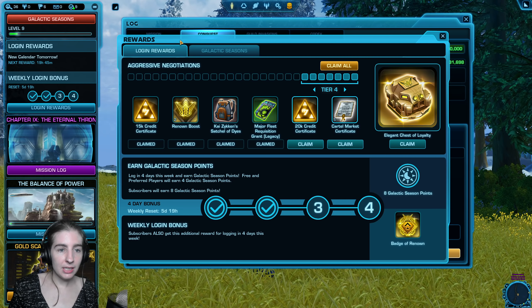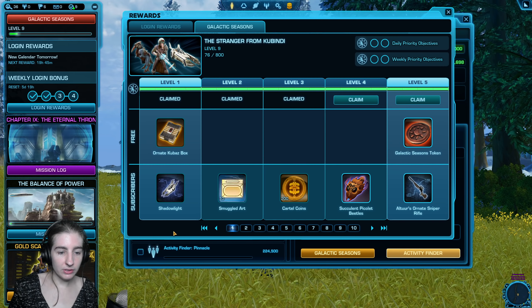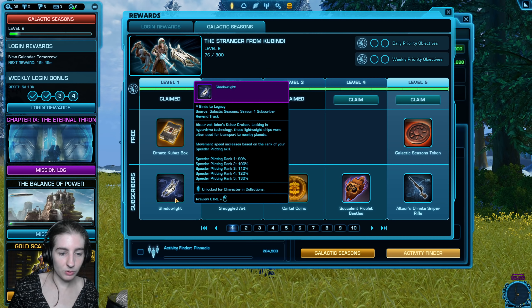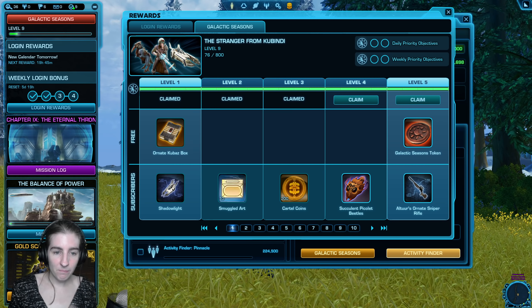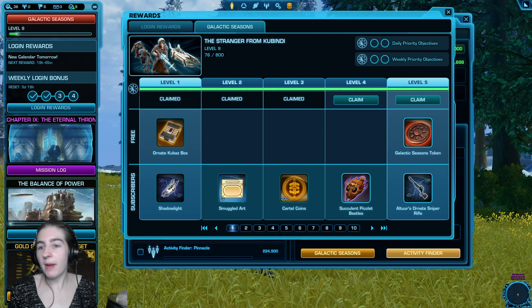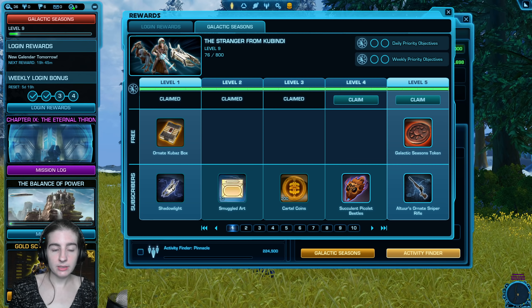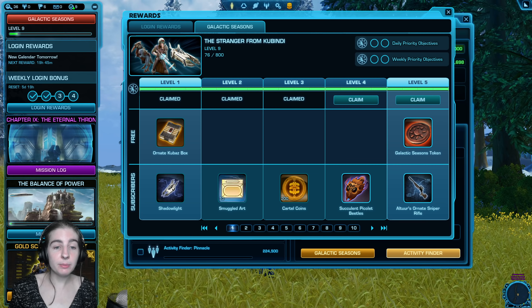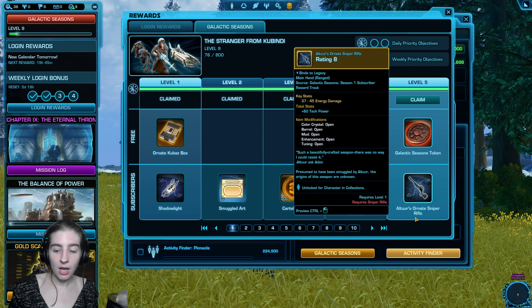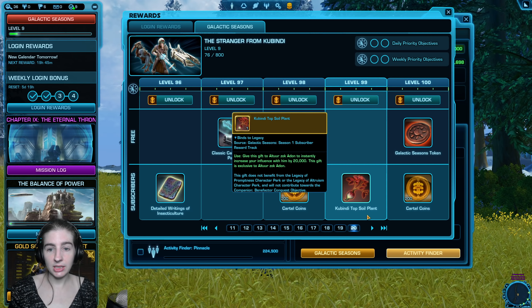On top of that, you can also get some free points from your login rewards. That's on the same panel as Galactic Seasons. It'll tell you: you logged in one day this week, you logged in a second day this week — if you log in four times total this week, you'll get a nice little bundle of Galactic Seasons points. For subscribers that's 8 points, and for preferred and free-to-play that's 4 points.